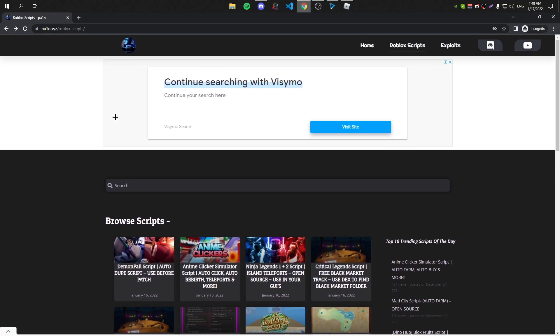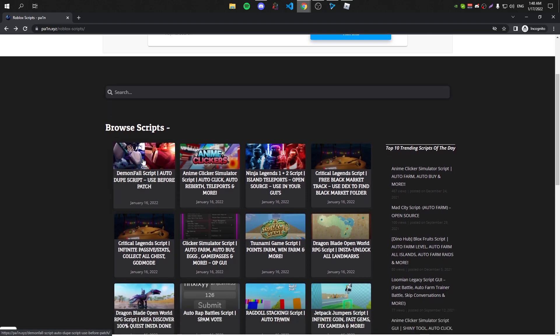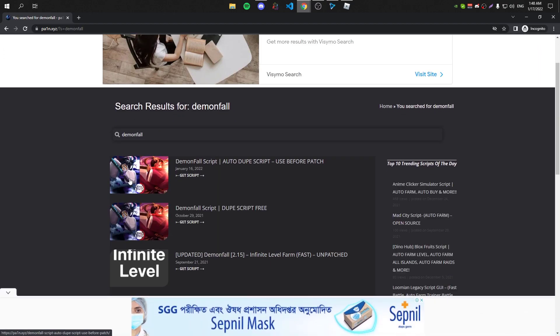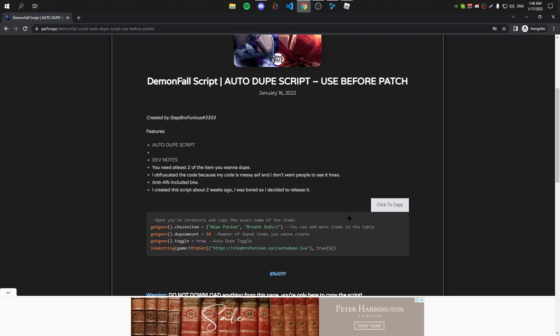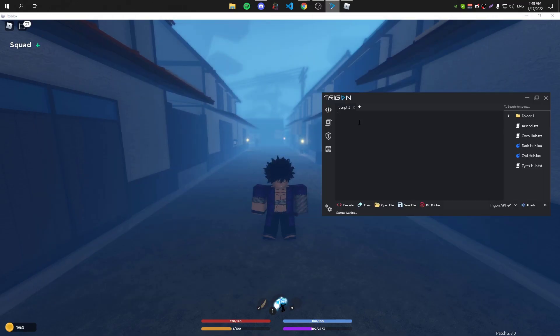Next you need to get the script — I'm gonna leave the link in the description. The script should be right here, and if it's not, just search 'Demon Fallout' and the script should be there. Click on the script and copy it. Some random pop-up ads might appear — don't download anything, just copy it.